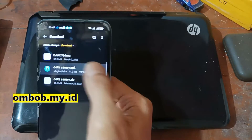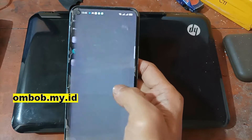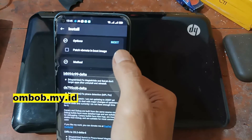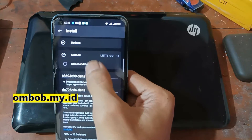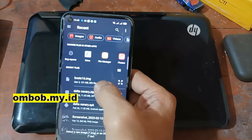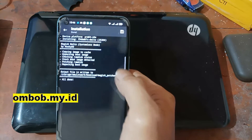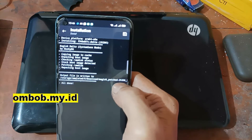First, let's install the Magisk Delta canary APK. Open it and you will see something like this. Go to Install, click Next, and select the patch file — find where you have your boot image. Select the file and hit Let's Go. It will start patching the boot image. After it's done, Magisk will put the patched file in the Download folder with the name 'magisk_patch' followed by some characters.